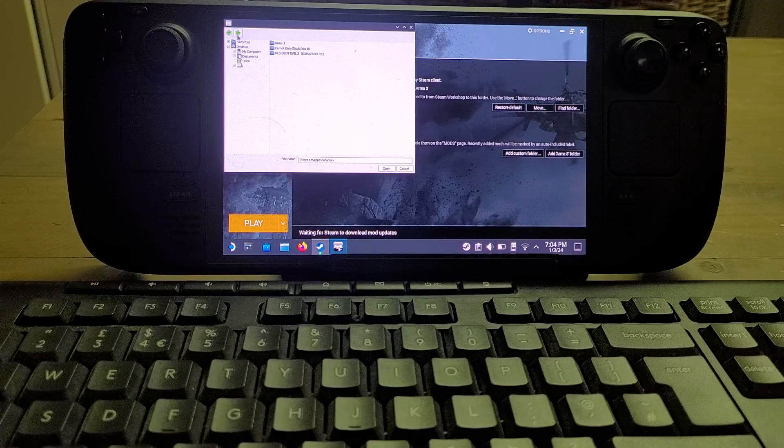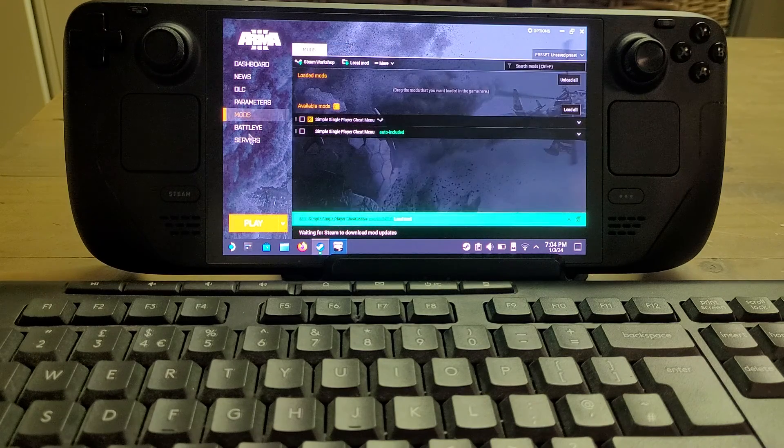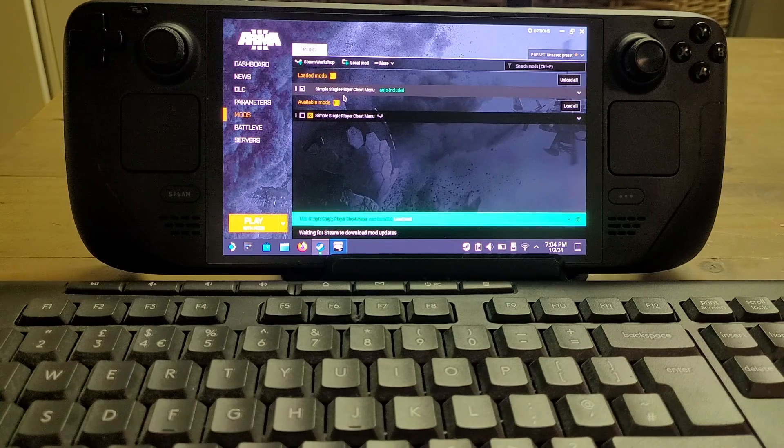In the file browser, E is the SD card. We go into Steam Apps, then Common — there's ArmA 3 so we know we're in the right place. Then we go into Workshop, then Content, then 107410 — that's the actual mod folder. We click Open, and at the bottom it says 'Mod: Simple Single Player Cheat Menu was installed.' Going back to Mods, we can now see it listed and enable it.